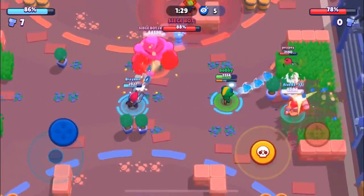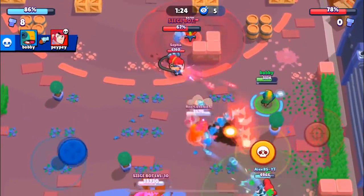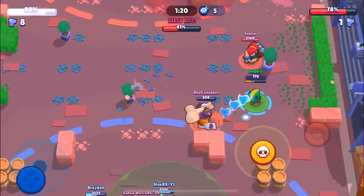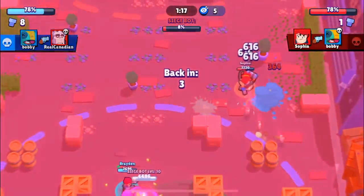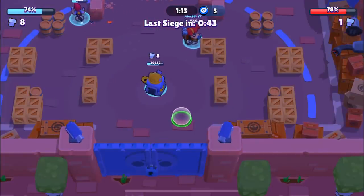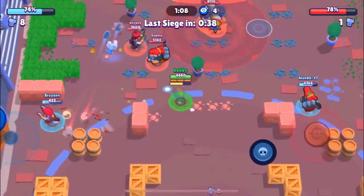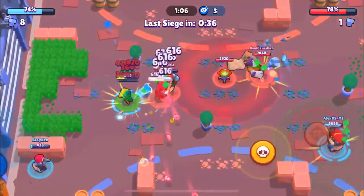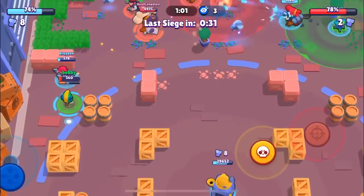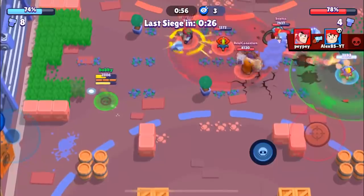We can get a pinch on Pepe going over here — hopefully he isn't able to take us out. We're able to get him. Hopefully we can also take down Real Canadian, which would really mess up their push. It's okay if we go down because we were able to really mess up their push — they did basically no damage. We're up four percent and have a seven-bolt advantage. The map is pretty open so it's going to benefit a Pam, so we're definitely going to go for that Pam.